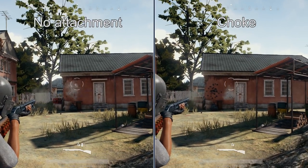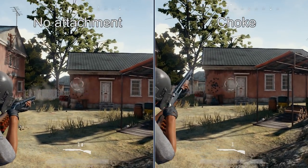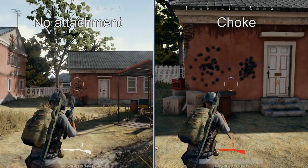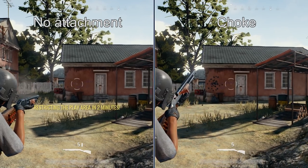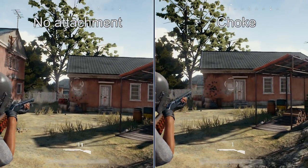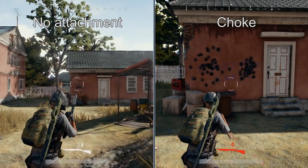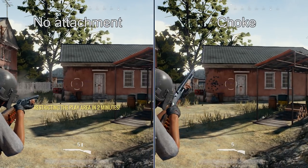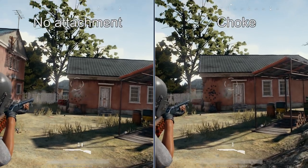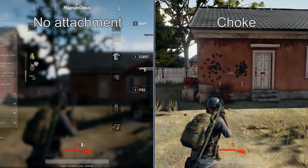Now let's look at the choke for the shotgun — this is one people have been asking about. Does it increase effective range, or does it decrease spread? It kind of does a little bit of both. If you look at the comparison, it does make your spread considerably smaller. That's not reflected in your crosshair, but if you look at where the bullets actually land, it's a much tighter spread. Because of that tighter spread, you can really nail somebody from a greater distance, and this has the same effect on the over-under as it does on the pump.